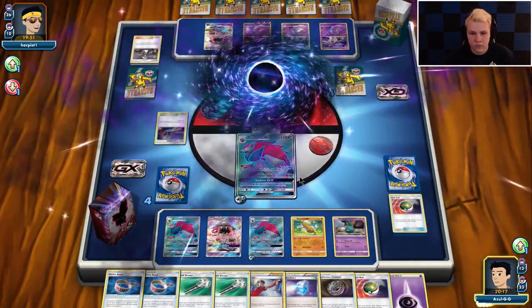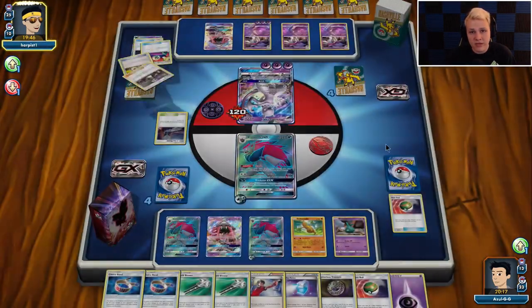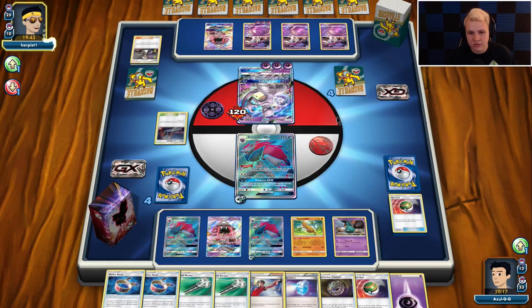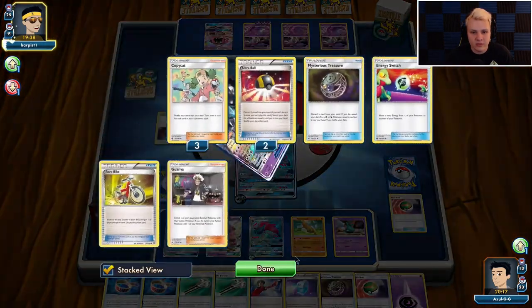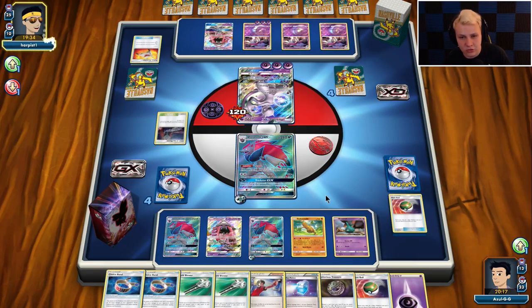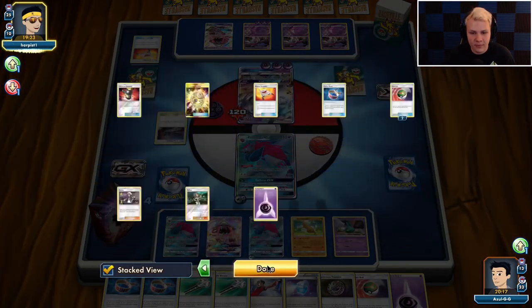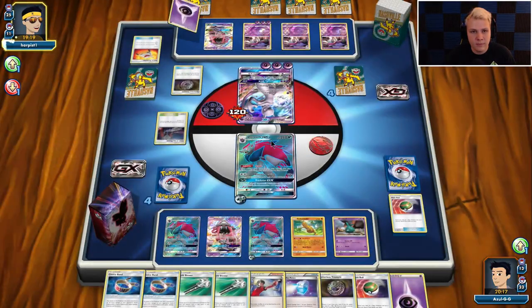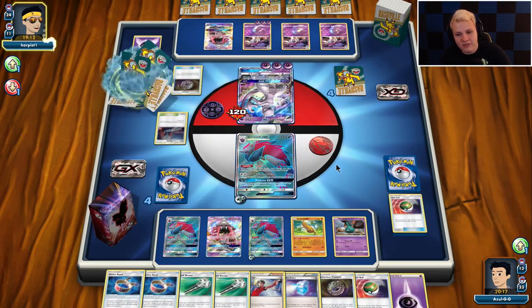If he does have Guzma left, I might be in some trouble. Treasures for one — maybe he forgot he can't bench it because of the Sudowoodo. I'm going to be in some trouble if he has Guzma to knock out Trubbish, I think. I'll judge him and then see what happens. Doesn't sound great, though. Sudowoodo has actually been putting a lot of work — it has felt very good.